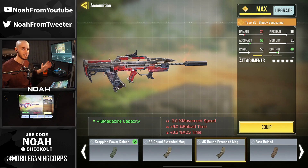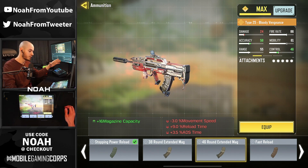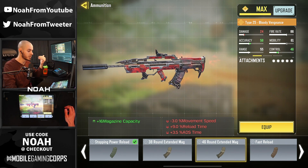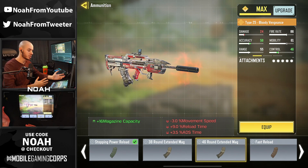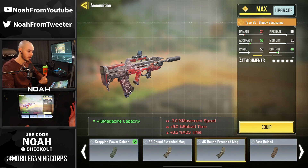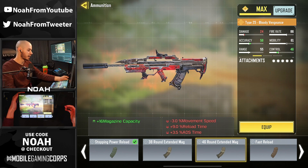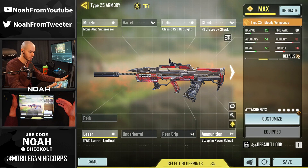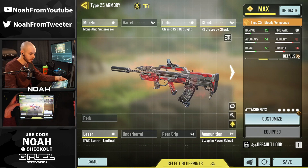When I say feel, I mean I'm not talking statistics — I'm literally talking about how the weapon feels in game. Ever since the Type 25 was actually buffed, I had not used it with the stopping power reload on it. So today I figured we'd go ahead and give that a shot. We're just going to do a couple of gameplays swapping between both of the different magazines, and then I'm going to give my final opinions at the end of the video on what I think is actually better.